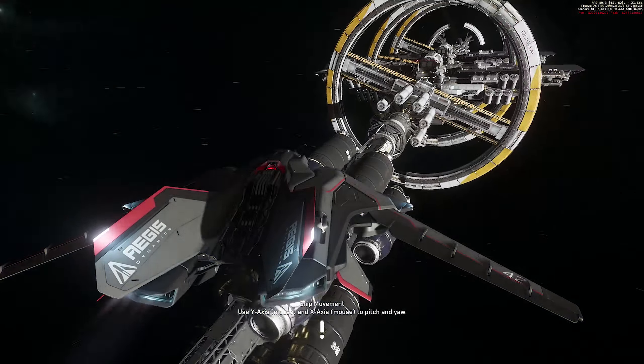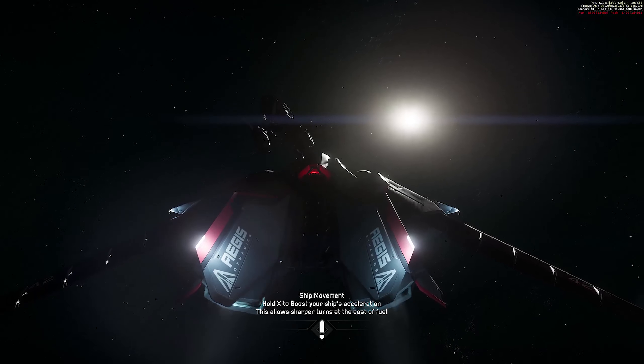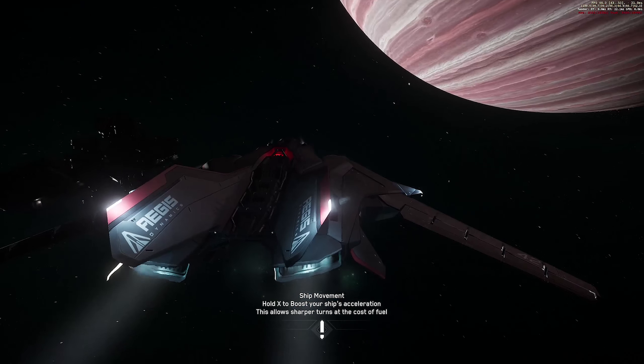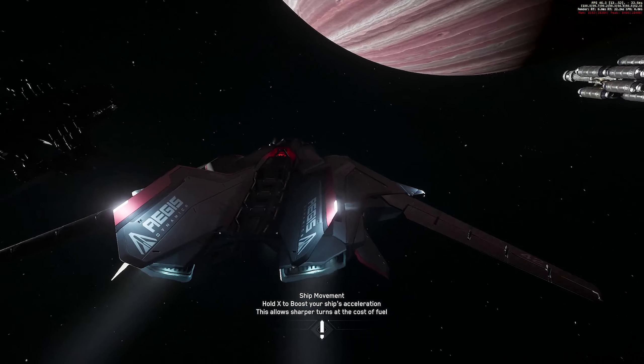There have been some feature updates as well. The character customizer now includes preview icons. Own target are now default screens on the Cutlass MFDs. The Constellation should now have collision in the tail section and the turret should no longer have a duplicate UI. The Carrack Owl should have an internal atmosphere when in landing mode. The Star Marine HUD should no longer be missing elements.